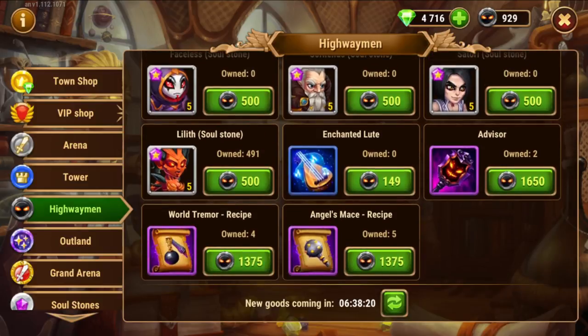The highwayman shop also resets in six hours — at 21 hours. We have the Outland coin shop.